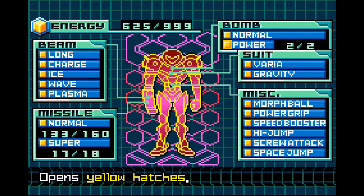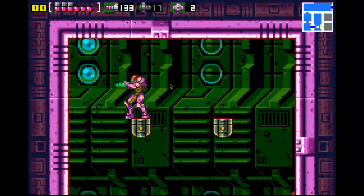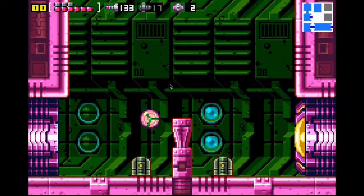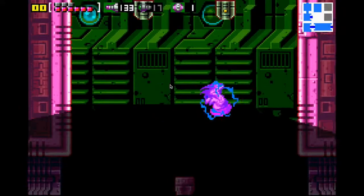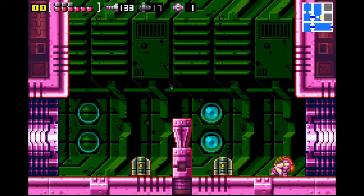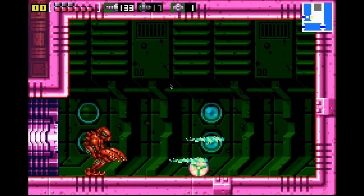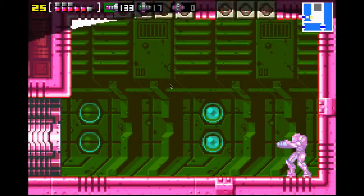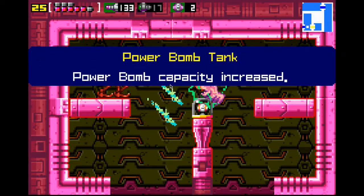We get the power bombs — which I spoiled. Basically, power bombs are selected the same as missiles, but we start with two. You select them like you do missiles and boom. We select power bombs the same as we fire missiles. Taking a lot of damage, but we get another set of power bombs.